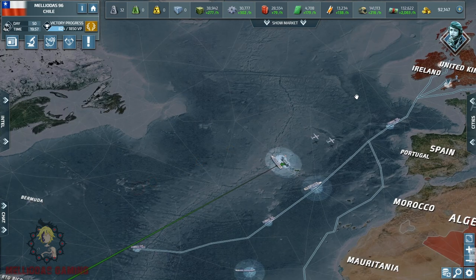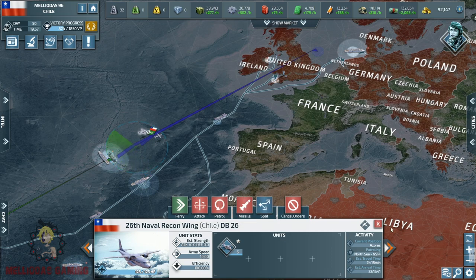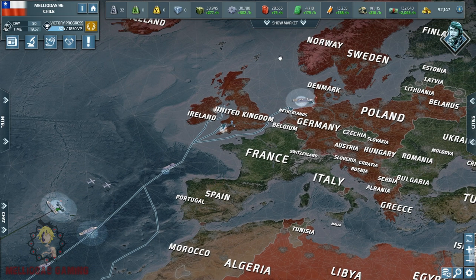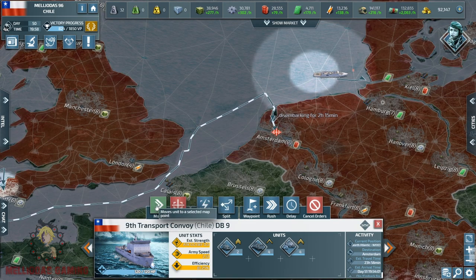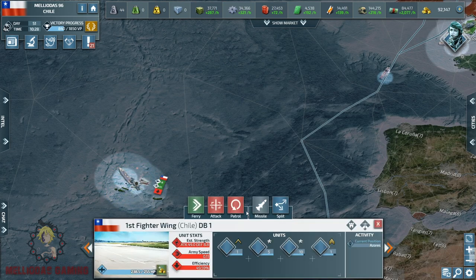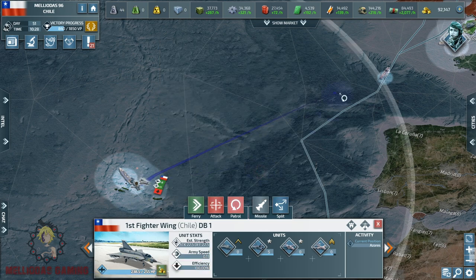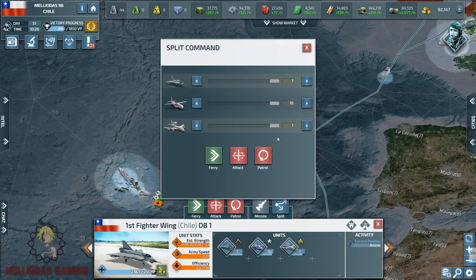Our national guard has started disembarking in the homeland cities of the United Kingdom and now we are going to start the actual invasion of Great Britain. Our national guards are meters away from taking the homeland cities of the UK. This is the third attempt of the Chilean Empire to take the British cities and now it's finally going to be successful. I will send my strikers there as soon as I get the lands and start building airfields in British territory.